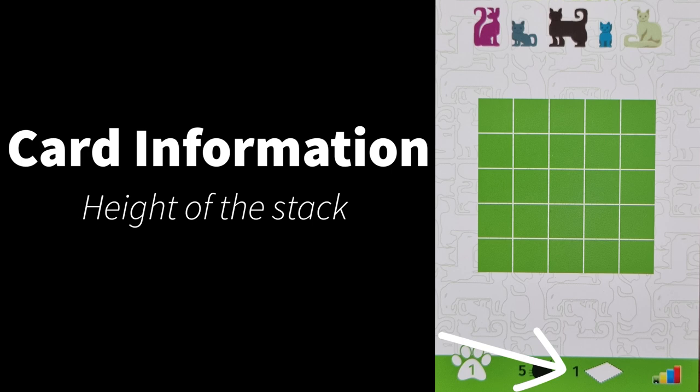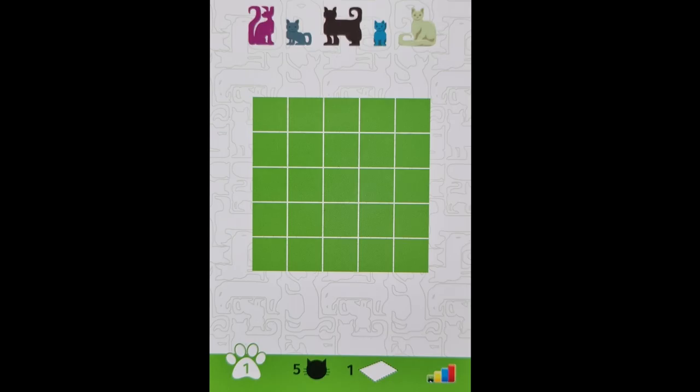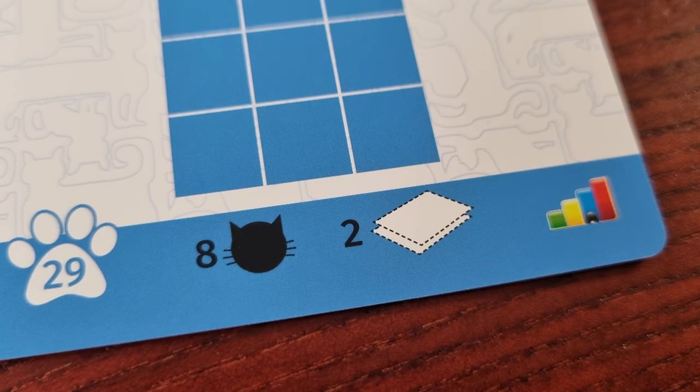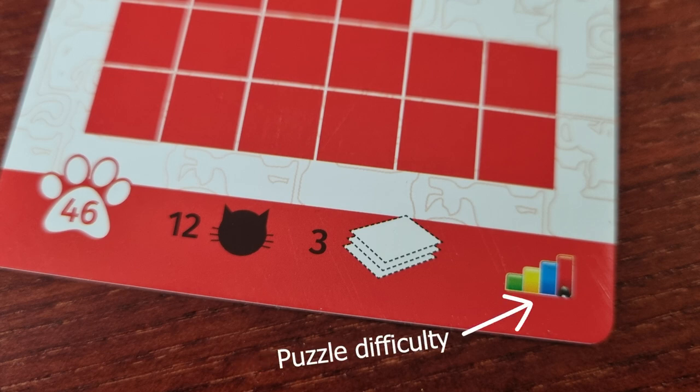Here shows how many levels the cats can be stacked on — it can be 1, 2, 3, or 4. 1 would mean that no cat can be stacked on top of another, while 2 would mean that there can be 2 levels of cats, and 3 would mean 3 and so on. The symbol on the end is a reminder as to the difficulty of this puzzle.